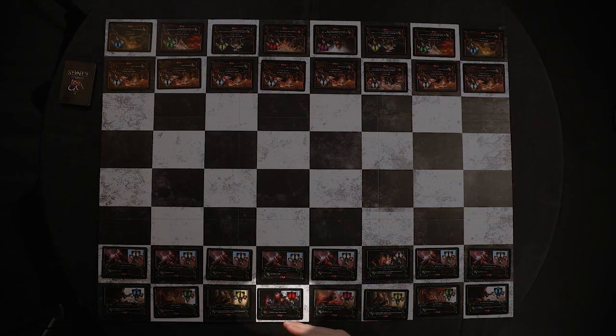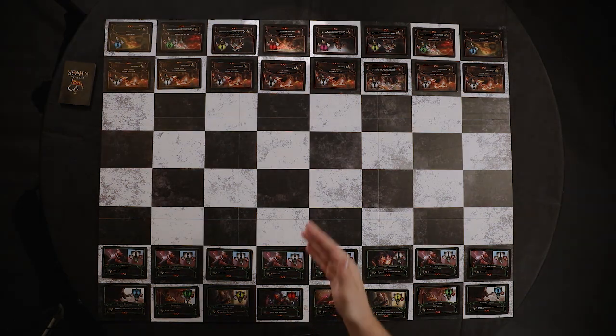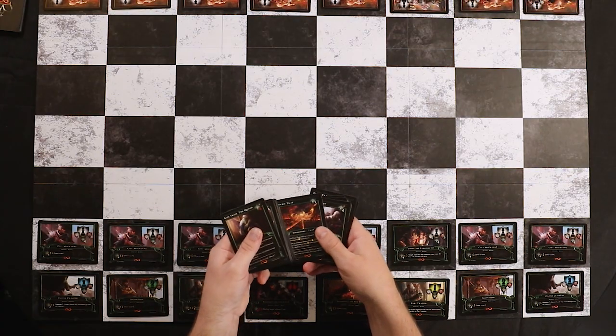You'll lay these down on the board just like in a normal chess game, with the player who's going to move first putting their queen on white, and the player who's going to move second putting their queen on black. You'll also construct your ability card deck, which will consist of exactly 16 ability cards — no more, no less. Once you have all this, you're ready to play and make your first move.